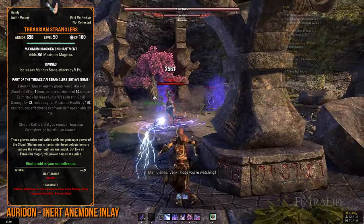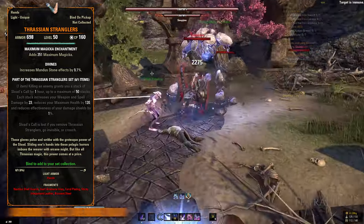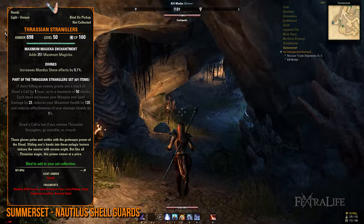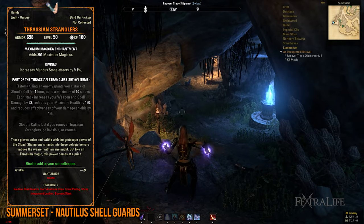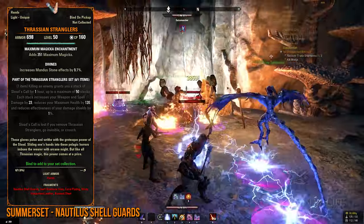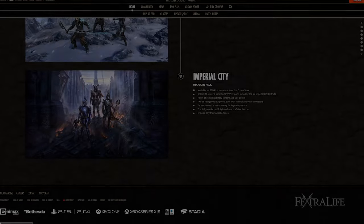Alternatively, you can go to Auridon to slay any world boss until you get the Inert Anemone Inlay. You can then travel to Summerset and participate in either the Karnwasten Public Dungeon or any world boss event to acquire the Nautilus Shell Guards lead. In the same zone, if you haven't received the Sticky Gloamspore Leather previously, be sure to drop by a Psijic Portal here for it.